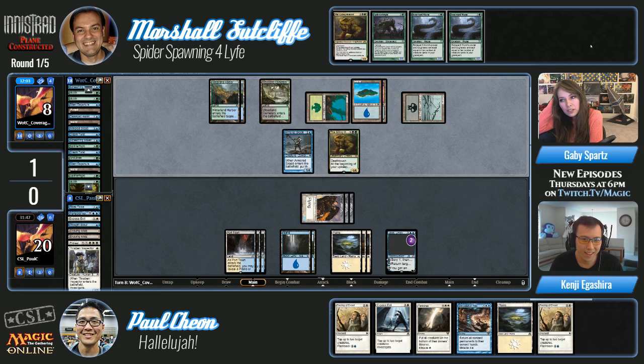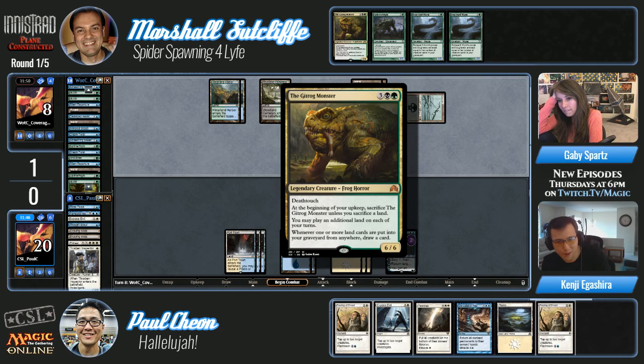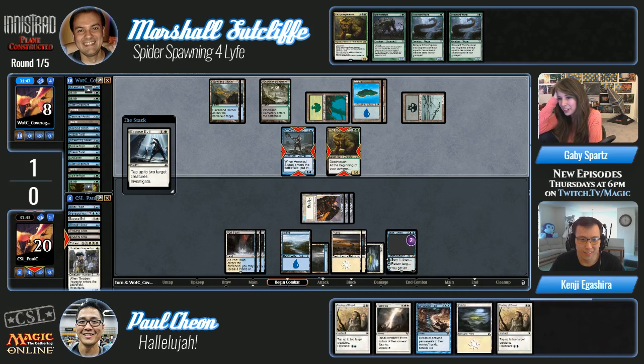Paul can actually tap Marshall's frog, so it doesn't even really matter. Miracles win this time it would seem, but that's okay — we got the frog down even though it was cool times.